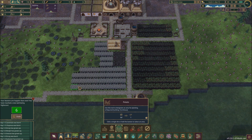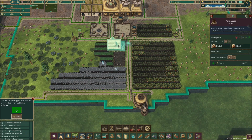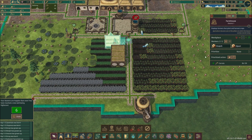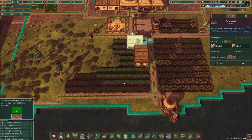We'll plant some potatoes just on the side to start getting those going. I'm going to click on the farming house and set it to prioritize harvesting so we can get this stuff up and cleared. They're not going to plant right away, but once we get that cleared out I will let them prioritize planting again. We're going to prioritize carrots because they take less time to grow — potatoes will be secondary, just to start that process.